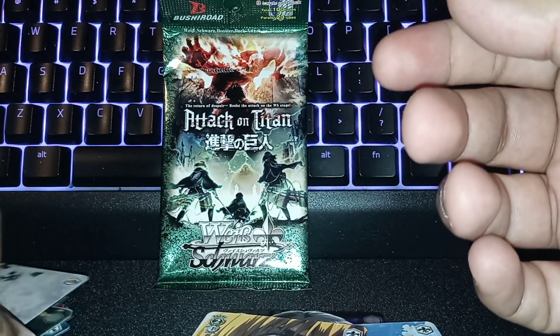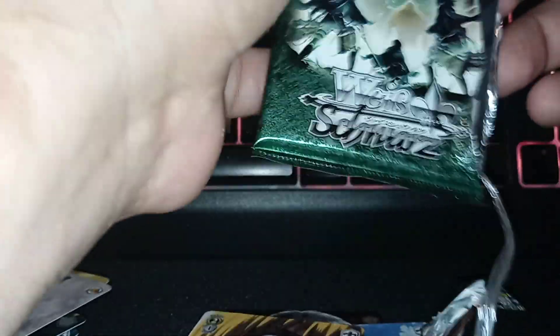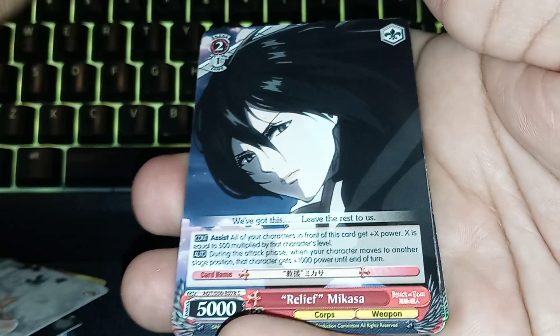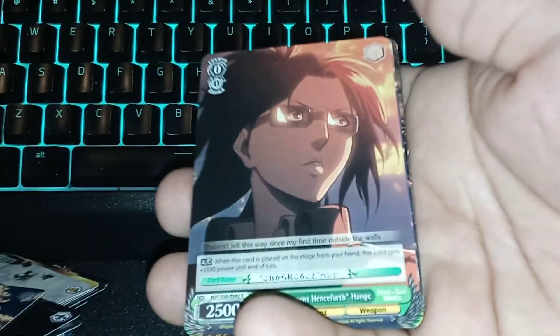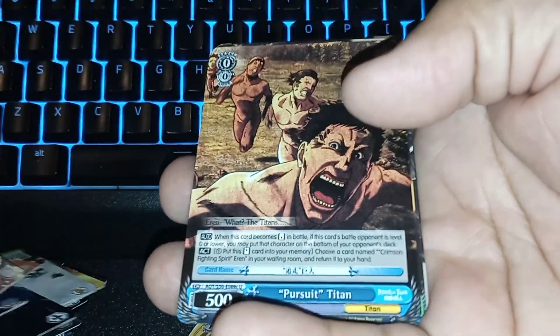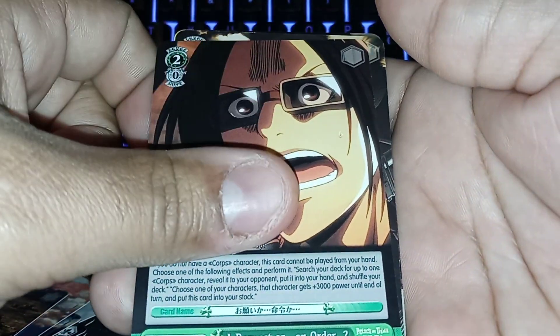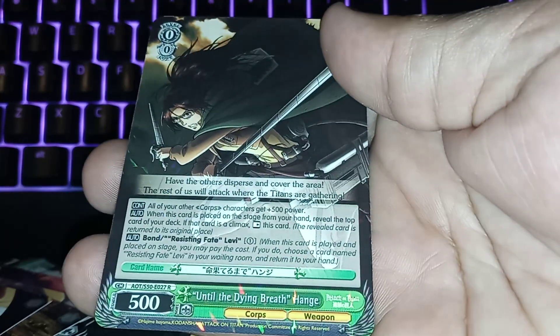All right, last pack — let's see if we can get a hit from this one. Another Mikasa — did I literally just pull this card in the last pack? Haynes, Hans, Pursuit Titan, Haynes again, Haynes again — but that's our hit right there. I'll take it. And the last one is Aaron Transforming.